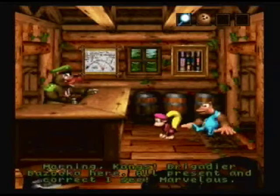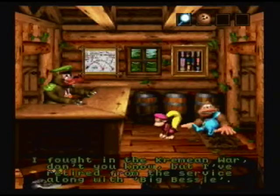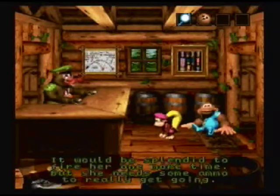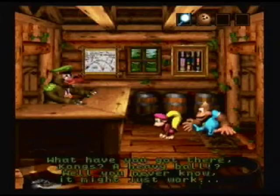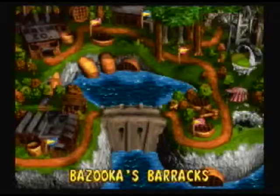Next, Bazooka's Barracks. Morning, Kongs. Brigadier Bazooka here. I fought in the Criminian War, don't you know, but I've retired from the service along with Big Bessie — only the biggest and greatest cannon of all time. It would be splendid to fire her one more time. She needs some ammo. A heavy ball? You never know, it might just work. Let's give it a go. And that cannon will take us up to Sky High Secret, which serves as another banana bird cave.